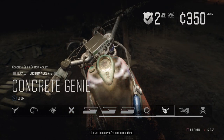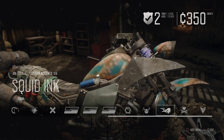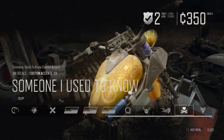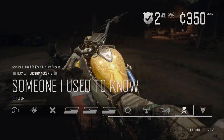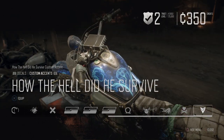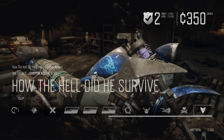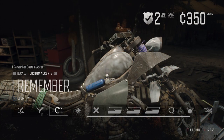Not a fan of that one at all, though — that's kind of lame. Concrete Genie. We've got Squid Ink. Someone That I Used To Know — this is another new one. It's interesting. I don't quite know what it is. I guess it's an elephant — elephant tusks and some other stuff. And then How The Hell Did He Survive — this one's kind of interesting too. I like that one. But of all of them, I think I like I Remember the best.